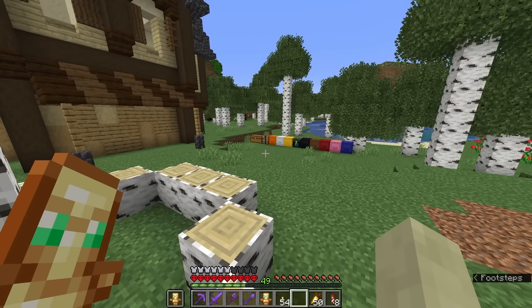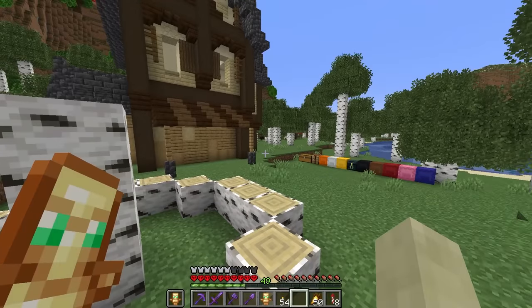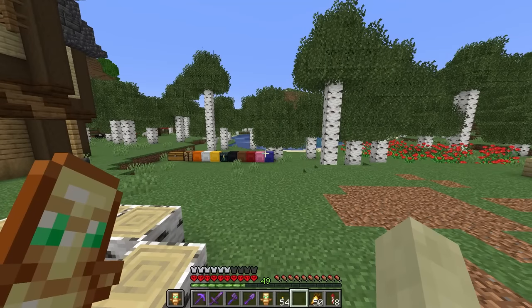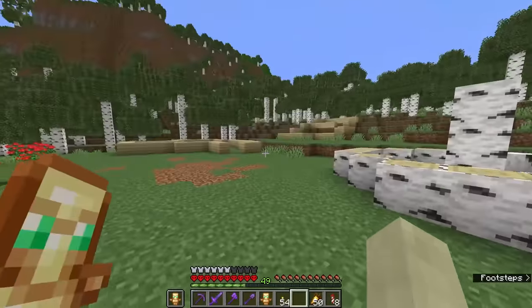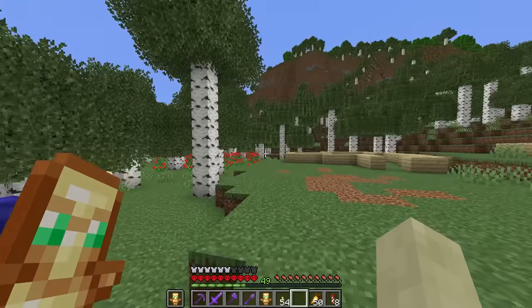I've finally switched over to sodium — I've been told by so many people to do this. I'm using sodium, fabric, and iris — all those words I wasn't really familiar with before. It's given me much better performance: I'm stuttering a lot less, which is beautiful. So if you're looking to enhance your Minecraft performance, go ahead and download some of the links I mentioned earlier. I basically just went down Fwip's entire mod list and downloaded everything.